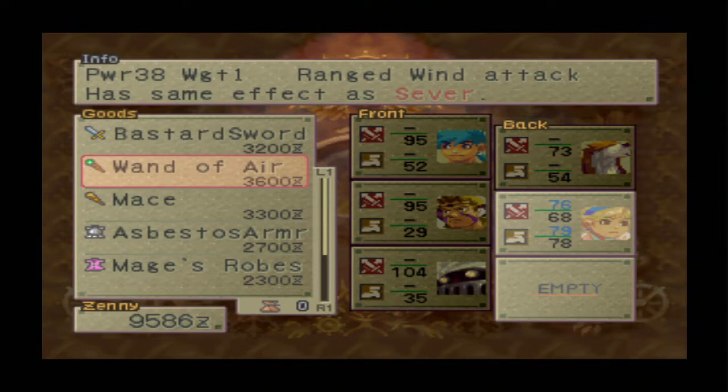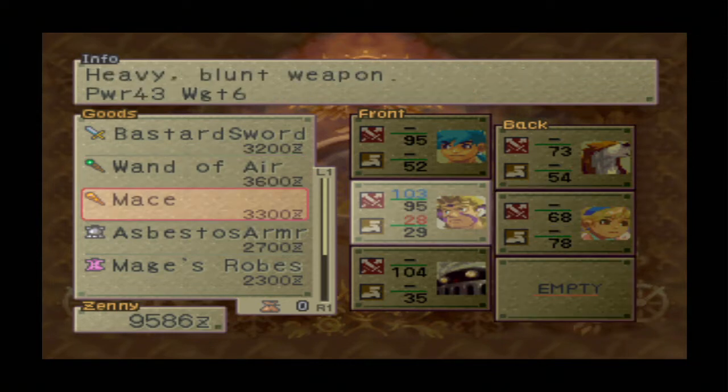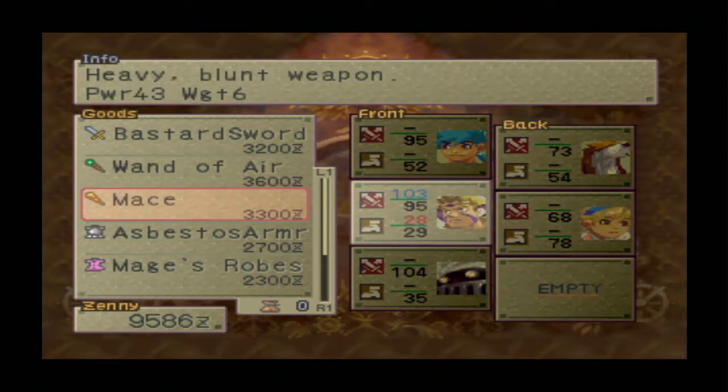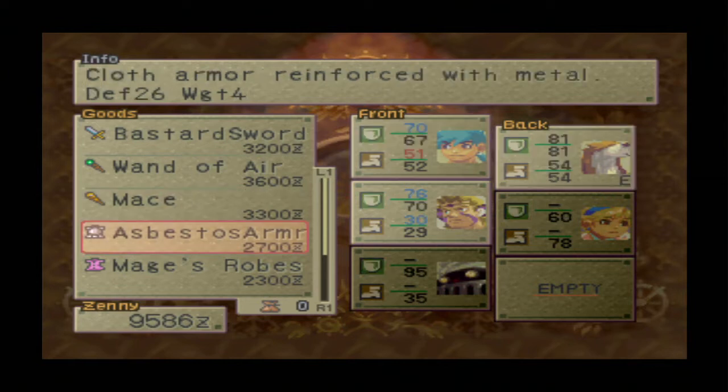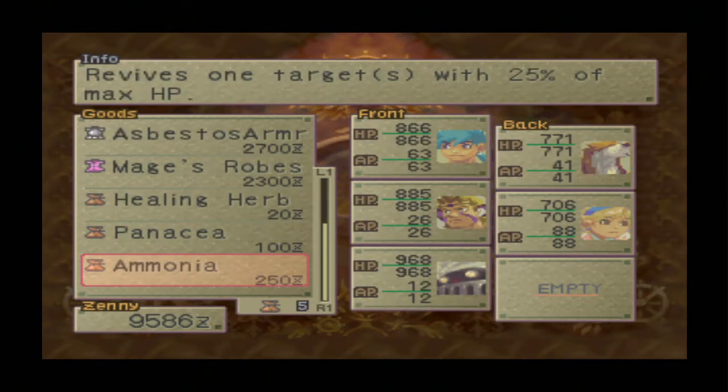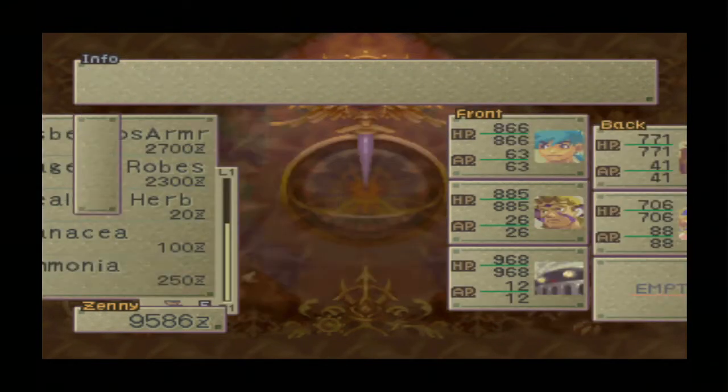I'm still going to hold off and not buy that. I think the fire wand is still good and I'm going to save the money up for the next weapon she gets. I'm not really using Cray, so that mace isn't really going to help.